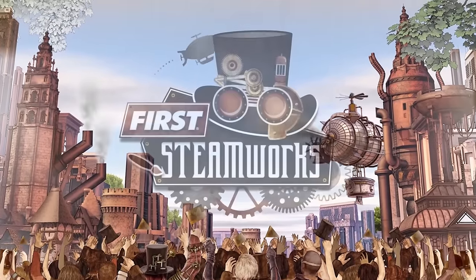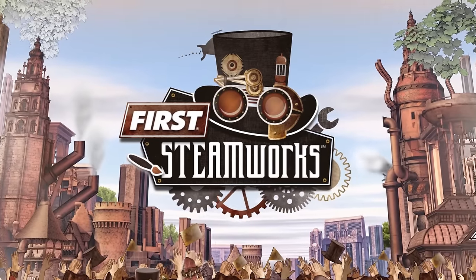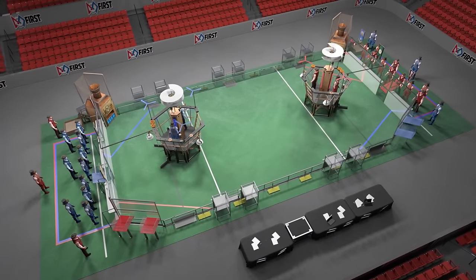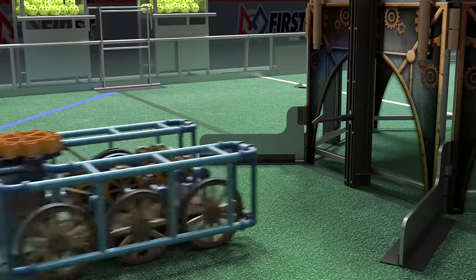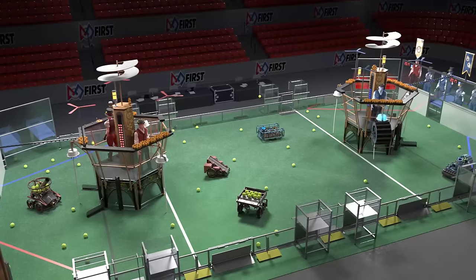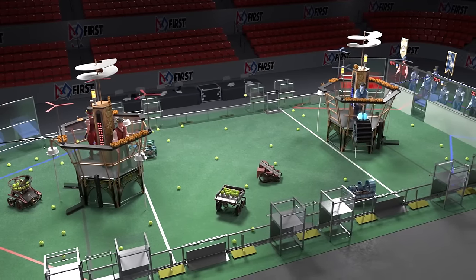Welcome to the FIRST Robotics Competition and the 2017 game FIRST STEAMWORKS! Two adventurer clubs, alliances of three teams each, prepare for a long-distance airship race by collecting fuel to build steam pressure, installing gears to engage rotors, and climbing aboard for lift-off. The airship best prepared for flight when the launch timer reaches zero wins!